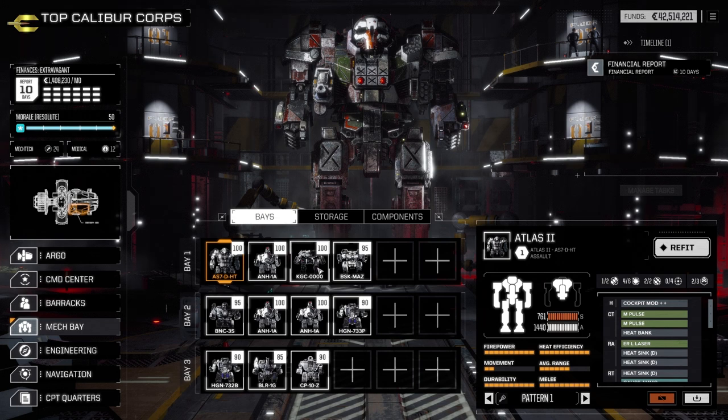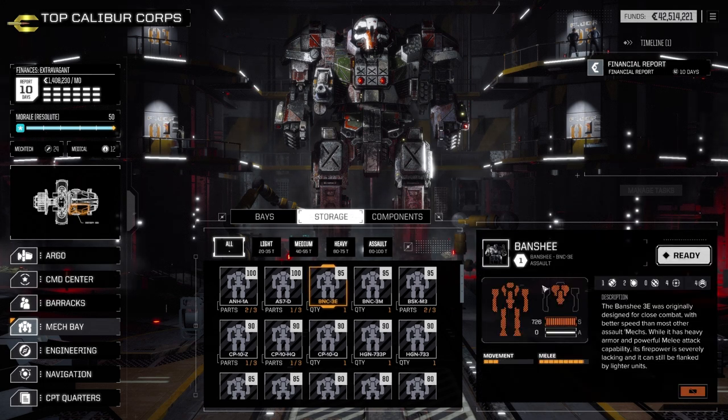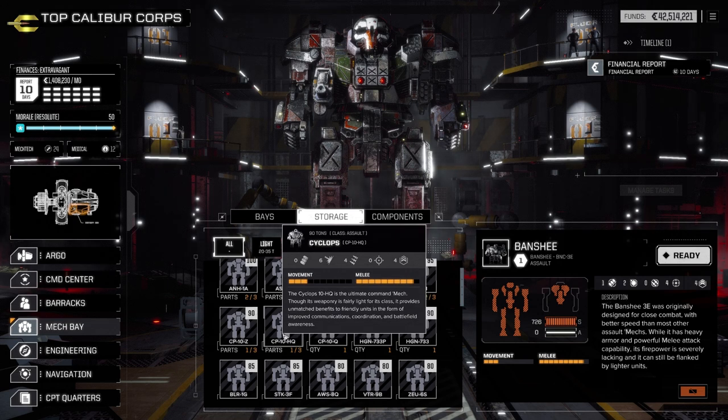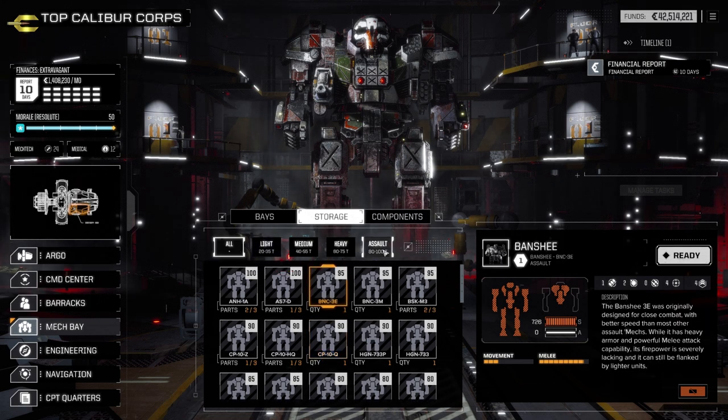Each one of your bays can hold up to six mechs, and of course there's maintenance to maintain them all. This is my first and main lance that I always drop; this would be my second lance in case I need it. Once I upgrade, I drop it down to bay three and eventually retire them. You can also put mechs in storage — they get stripped of all their weapons, which go back into your inventory. Once you destroy mechs in battle and visit certain stores, you'll be able to buy chassis parts. Once you get three together, you'll have a full mech you can equip and put on the battlefield.